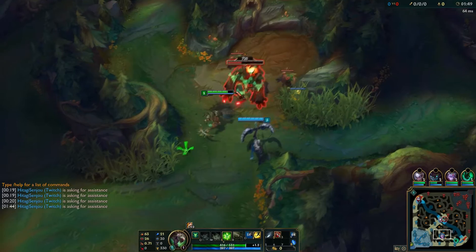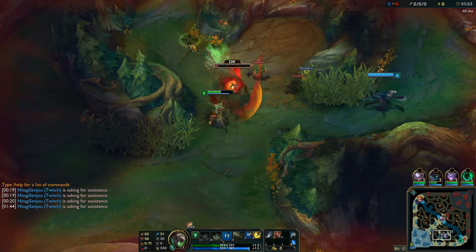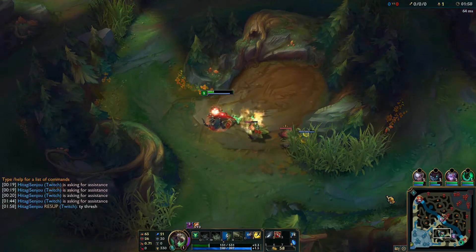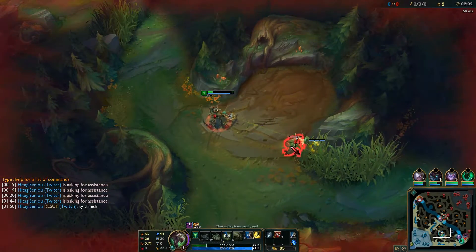But what I do think is amazing is his ganking ability, as he has an invisibility with his Q. For me I like to start red or blue, as Krugs do not help you with ganking. I think the best way to approach Twitch jungle is just to gank, gank, and gank.